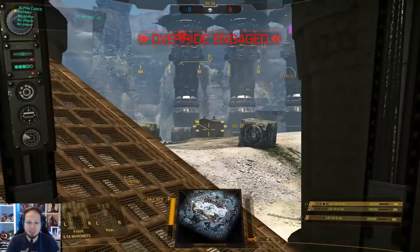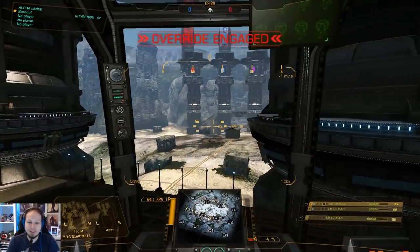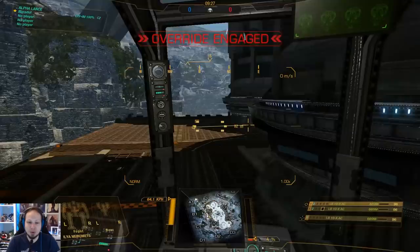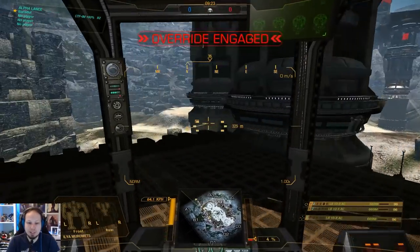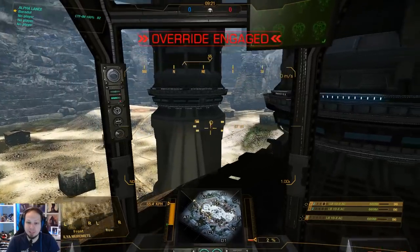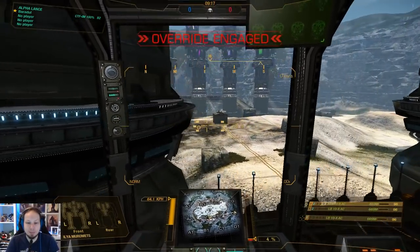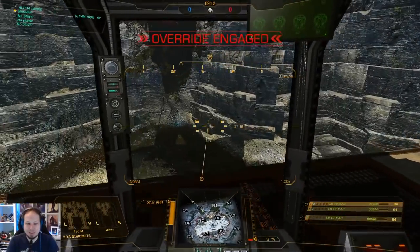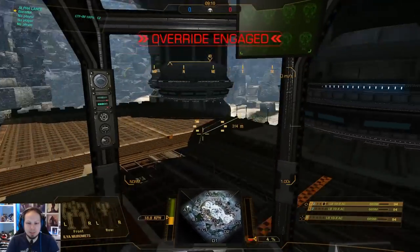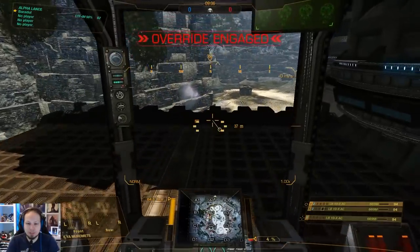The good thing about Solaris is that you can try so many different new builds and figure out new plans. You don't need firepower or sustain to kill 12 people, so you go low on ammo, go high on heat sinks, and go high on firepower. I missed that — damn it, should have hit it. I'm not gonna drop on him because I don't know where he's coming from.